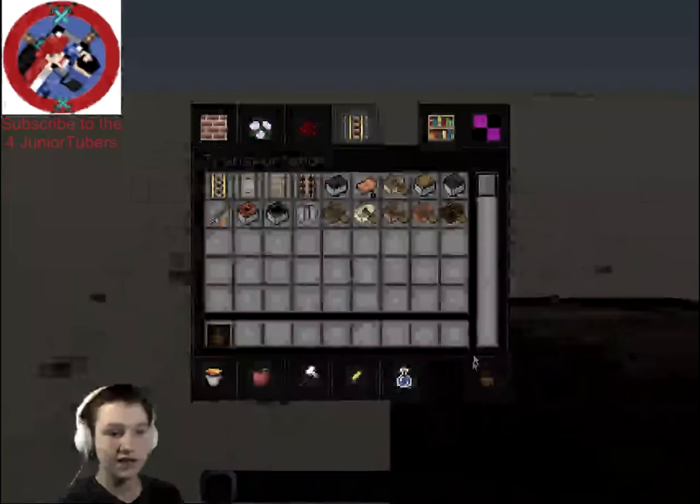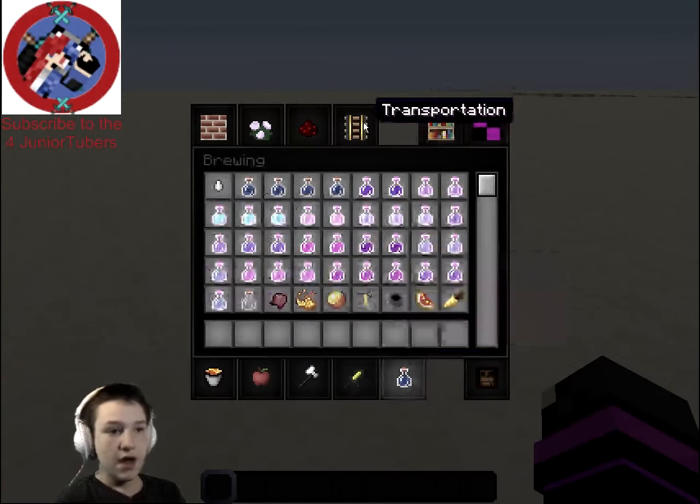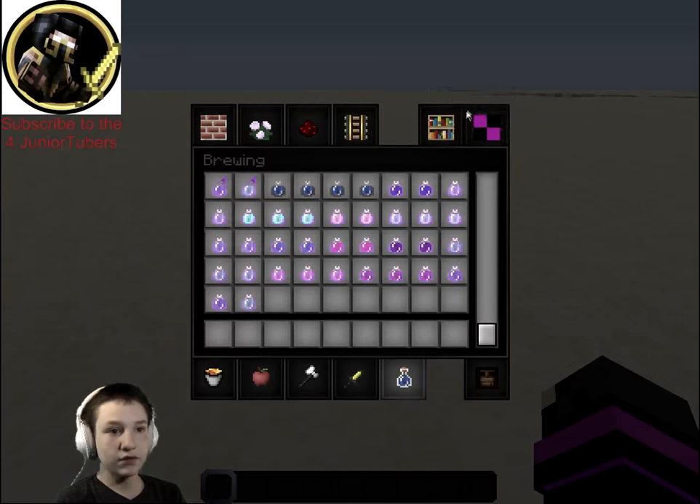This is a chest — it looks so cool, it's like old, old South style. I find this resource pack really cool.